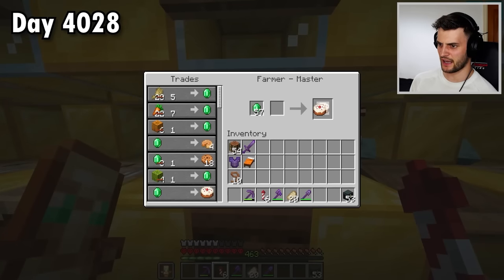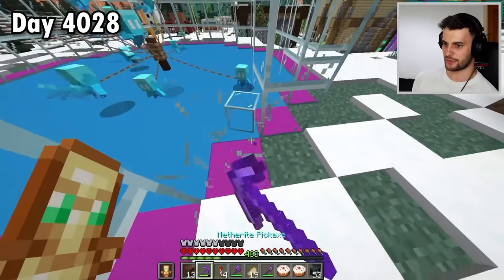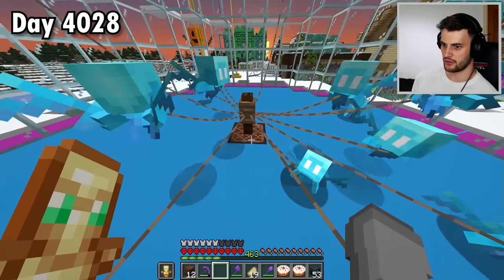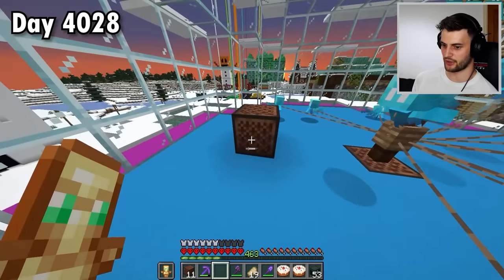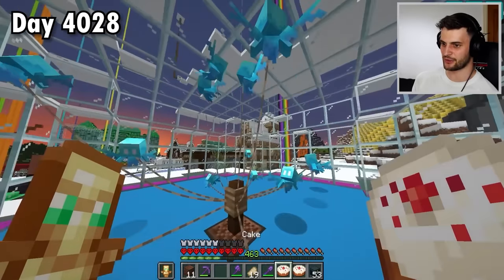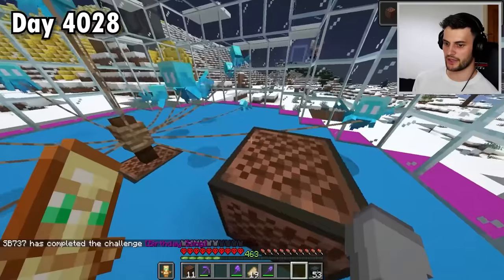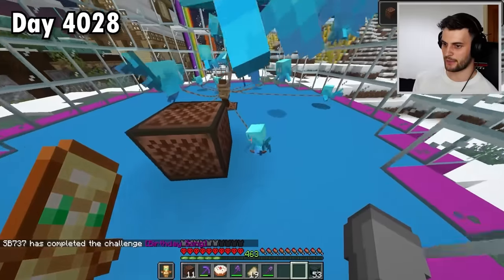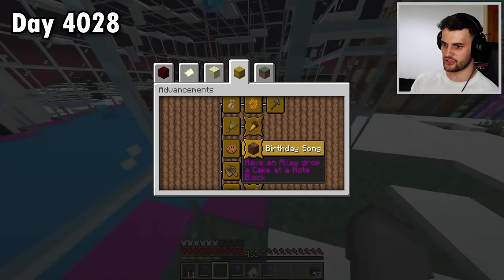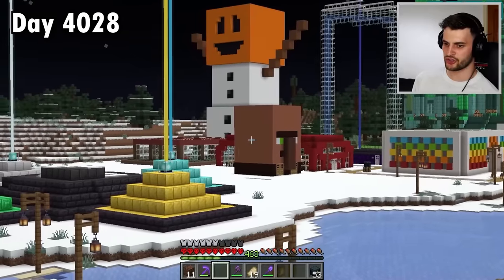The final advancement — actually there's apparently two. This one must be a secret one: have an allay deliver a cake to a note block. I need a few cakes. Things get a little crazy because allays absolutely love the sound of note blocks. I placed one in the middle and tried it — apparently it's not making a noise. Let me try throwing the cake on the ground. It did it — the allay came over! Give me back that cake. You know what, you guys can have the cakes. That was indeed a secret advancement!